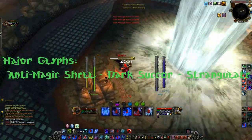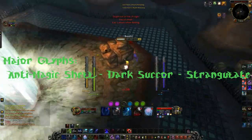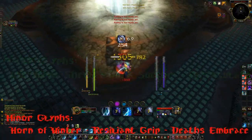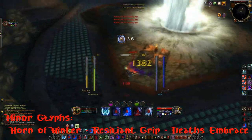For your Major Glyphs, you will want Anti-Magic Shell, Dark Succor, and Strangulate. For your Minor Glyphs, you will want Horn of Winter, Resilient Grip, and Death's Embrace.